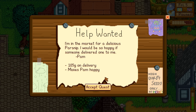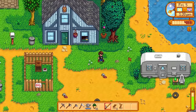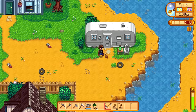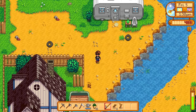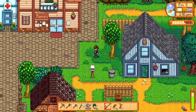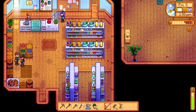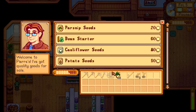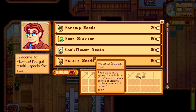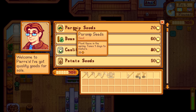Pam in the trailer wants a delicious parsnip — I'd be so happy if somebody delivered one to her. But she left — damn it, Pam. At the store: let's sell everything but one parsnip. Oh, you sold the whole stack — how do I sell a single? No buyback button. Well, there goes that quest. Looks like parsnips sell for quite a bit, about 30-ish each. Now that the quest is failed, that's a mistake I'm only making once.